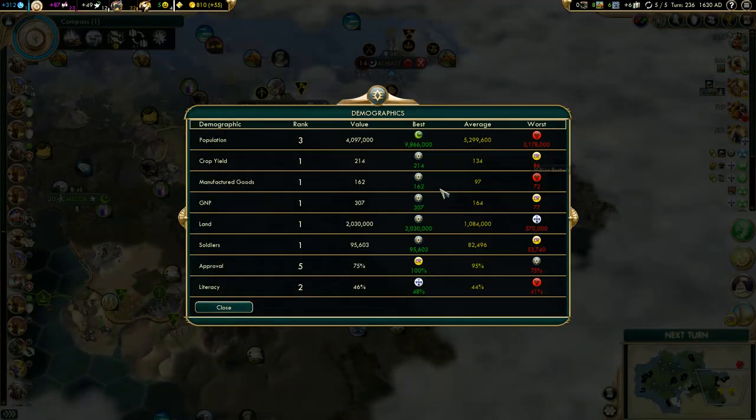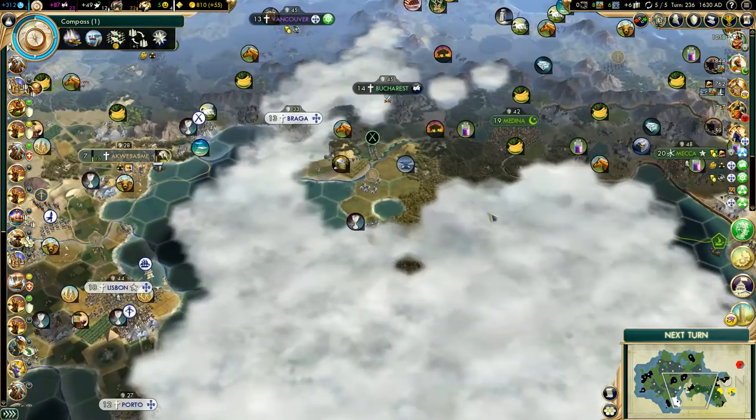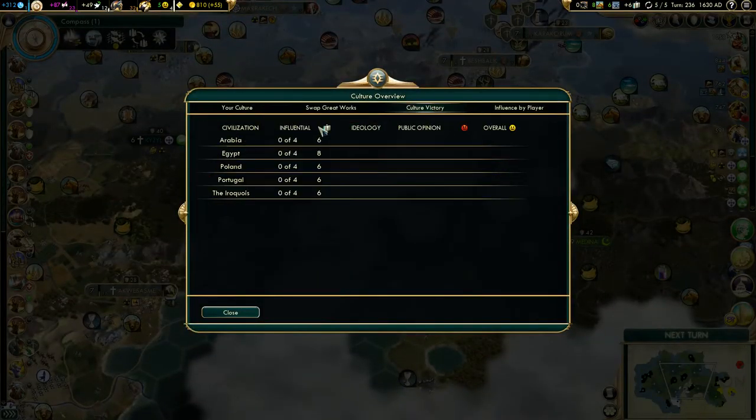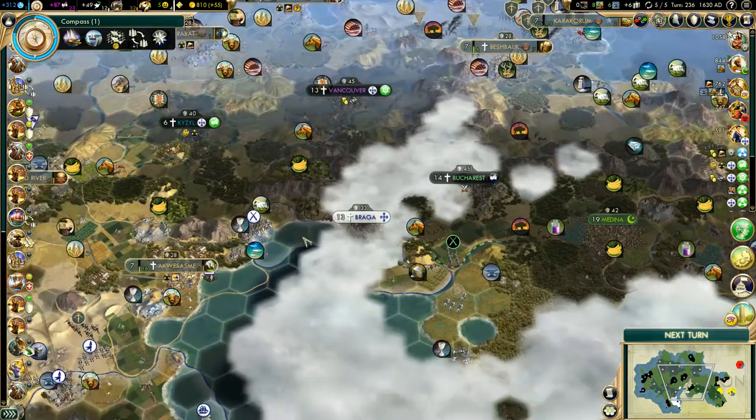We just need to take out Portugal and we could probably win a science victory if we wanted to. We could look at tourism and culture as well — we're on track for a cultural victory, although we'd have to really push for that. It's probably not too late to start pushing for that.